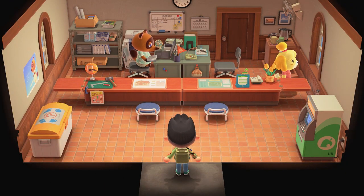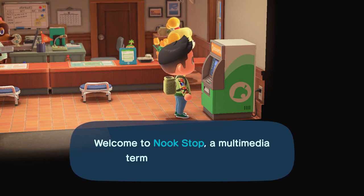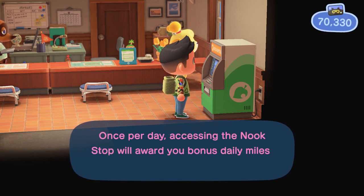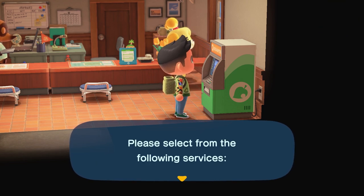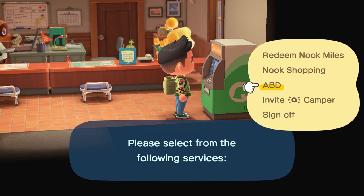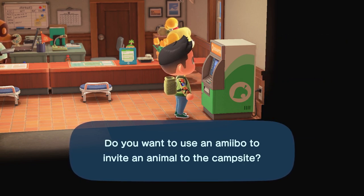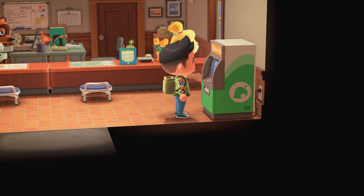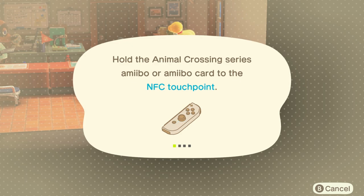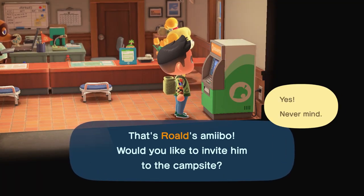The first thing you need to do is go to your town hall, then go to your Nook Miles ATM. After you build the campsite, Nook's going to tell you about a new feature to invite amiibo campers. So go to that. Here I am on the ATM — go with amiibo camper, click yes, then get your amiibo card. There's a little chip on the back, like a little square, so you just touch it to your right thumb stick and it reads the amiibo card and invites them to your campsite.